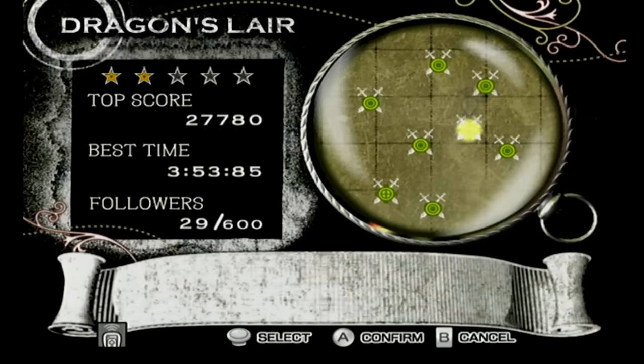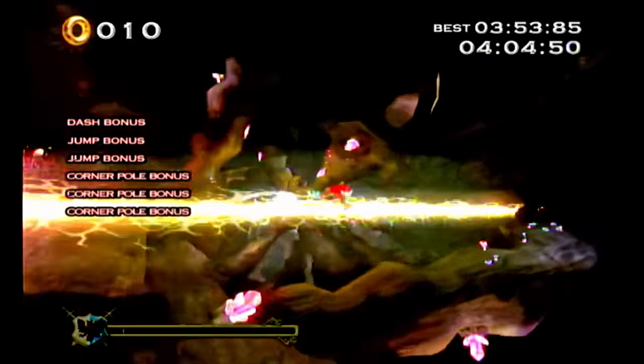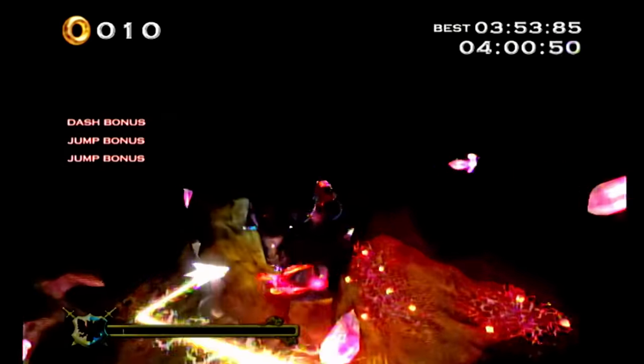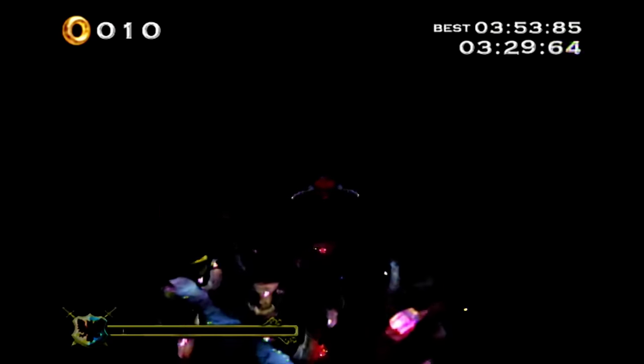Go to the first mission of Dragon's Lair and play as Gawain. After the second checkpoint, we will have our first electric wire that we must run across. At the corner of the third and fourth zigzag, jump and use the glide. We will come across an invisible wall, and gliding will ever so slightly move us upwards. Doing this continuously will eventually get us to fly over the barrier and out of bounds. If we continue to stay above the level geometry, Gawain will drift into the dark void of nothingness.